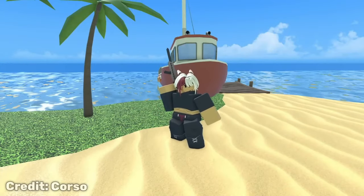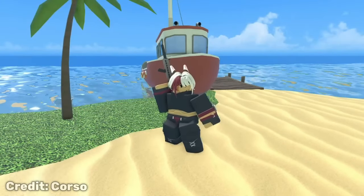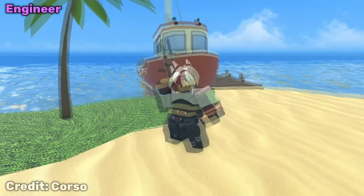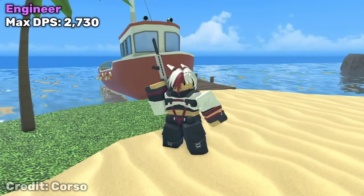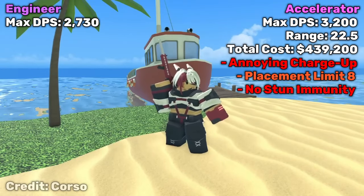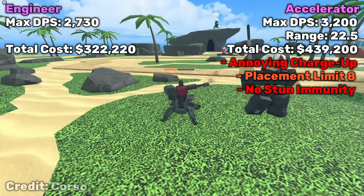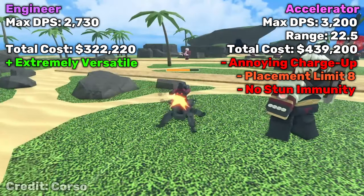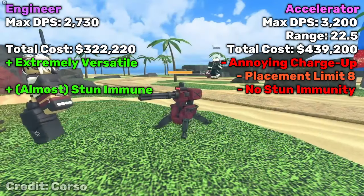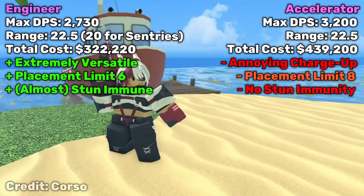But how about the famous rival to the Accelerator, the only other hardcore tower for a long time — the Engineer? Well, there's not really a competition here. The Engineer has a max DPS of 2730, which is lower than the Accelerator, but the Engineer costs 320k — about 100k cheaper — has more versatility from early to late game, stun immunity for the most part, and a lower placement limit. It does have a slightly lower range, but there are just so many great things about the Engineer that the Accelerator does not have that it is, without a doubt, the better DPS option.